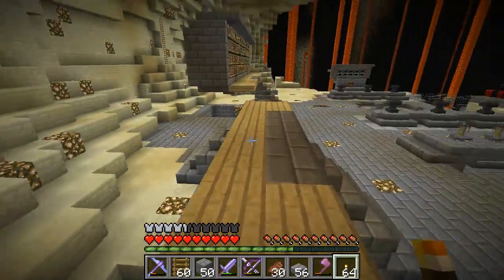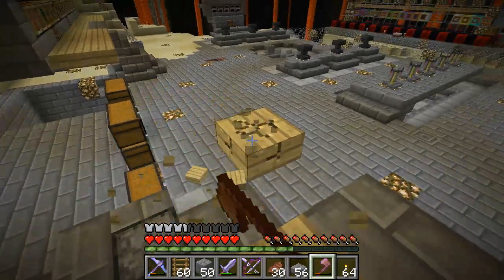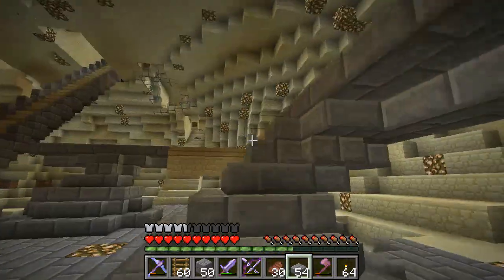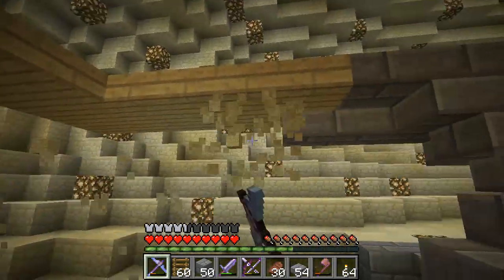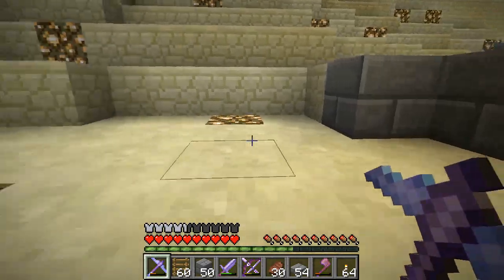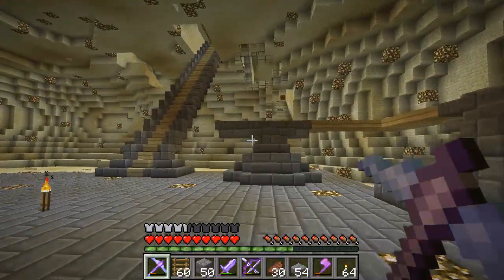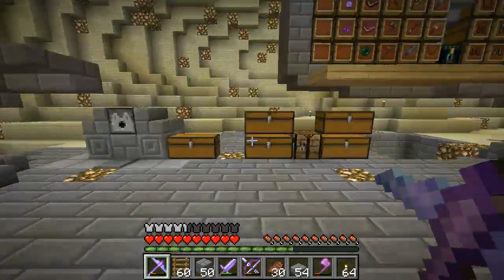I can't put a torch down because it's a slab. We're gonna have to relocate the flapaderp somewhere - we still need a bedroom. Those are slabs so nothing can spawn on them, which is fine. I can remove the guideline now. Before I get to work on this too much - it's going to be very similar to that so it should go up fairly quickly - I want to lay down a bunch of dirt.